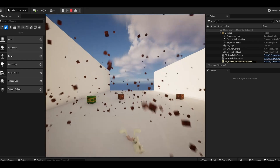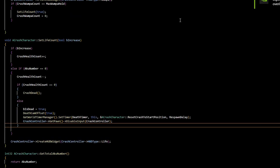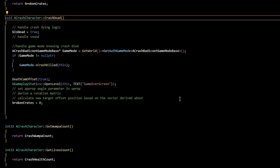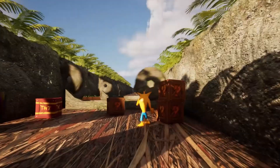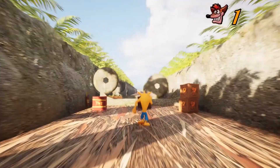The game over condition wasn't actually that tricky since I'd already had it implemented. I was basically now checking to see if Crash had zero lives, and if he did then we could just trigger a game over condition — in this case, a new screen. This is what it looked like when it was working. There's a bit more purpose and direction to the game now, which is a good step in the right direction.